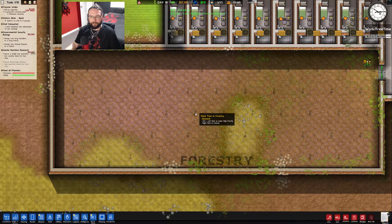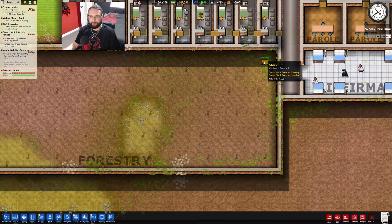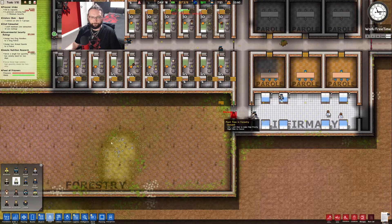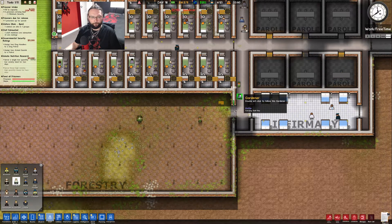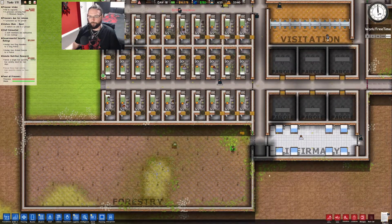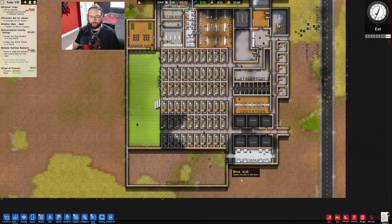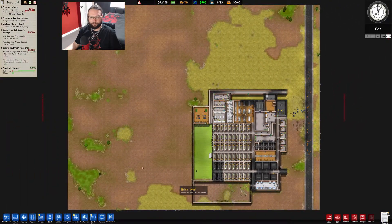It's going to take ages for these to plant. Here come the gardeners. How many gardeners have I got? Just two. 50 per day and it costs 500 up front. Let's get up to five and then they can start bringing me some actual cash in. I'm not sure actually if you can get prisoners working in the forestry - no, you can't. That's fine, we don't need them working in there. It's literally just for me to get some more cash coming in.